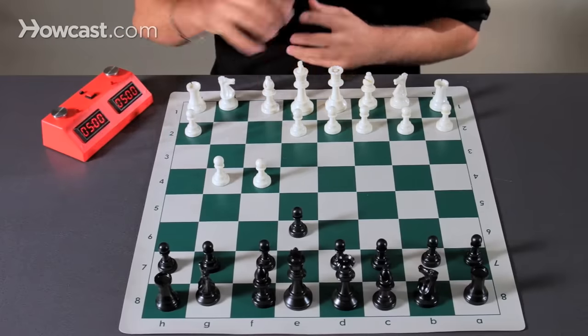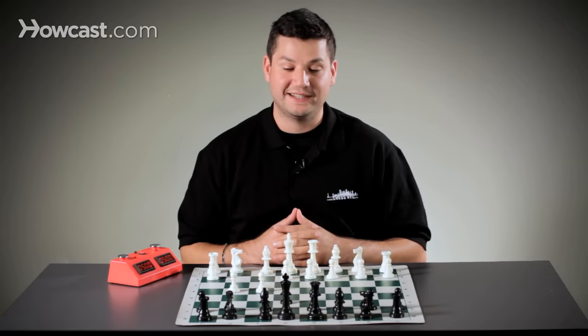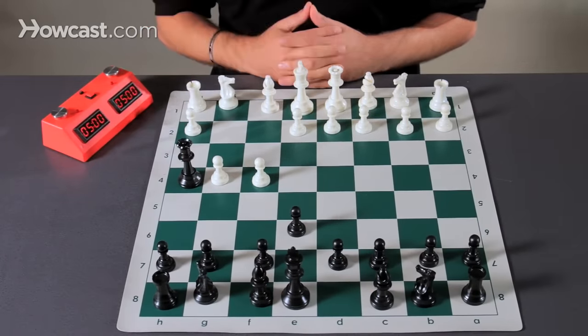White makes their second move, further opening up the king's diagonal and allowing for black to make their second move, which is to bring their queen along the diagonal to H4 and checking the king.